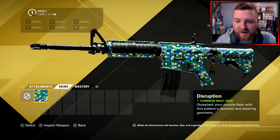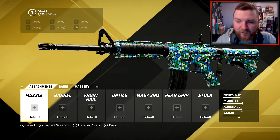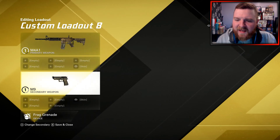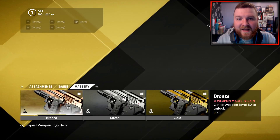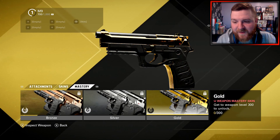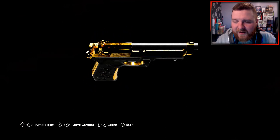Whether there are camos you can unlock through progression and stuff, we're yet to find out - we'll find out at the full launch. At the time of recording this video, they've kind of locked all the attachments again, because there was a bug with the attachments. So they made them all available for everybody, which is when I made full advantage of the attachments for the weapons and stuff, which you've been seeing in my previous videos.